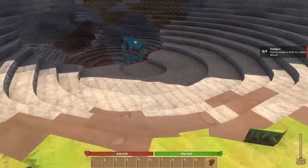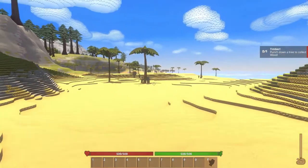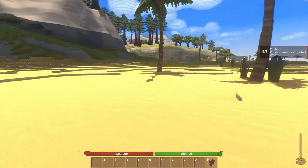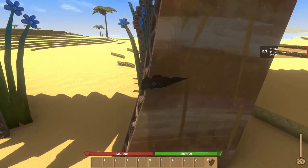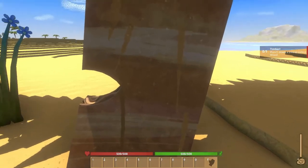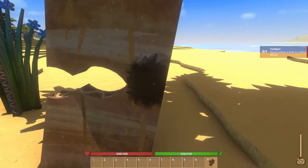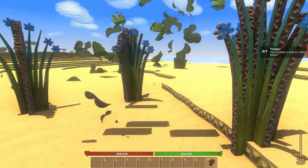It wants us to punch down a tree and collect wood. Of course, that's a normality in these kinds of things. Let's go ahead and punch this tree down. I love the fact that your hands just flail — like, get me out of here! There we go.